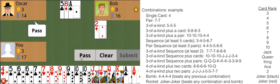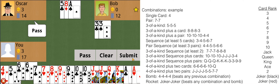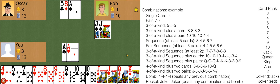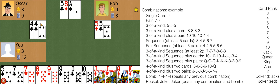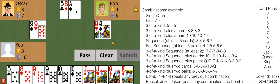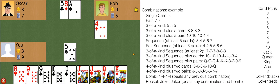Bob passes, I pass. Oscar plays a double 7, double 9, singular 3 — I keep passing to let him play. Oscar plays a king, then a 6; Bob plays an 8. Oscar got rid of all his cards, so me and Oscar won. Even though Oscar cleared his hand, I also win — because in a 2v1, if either teammate wins, both opponents of the Landlord win together.